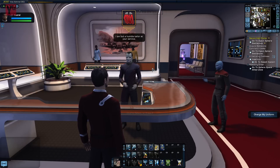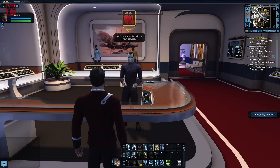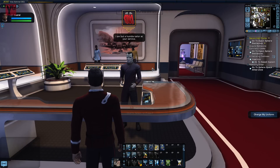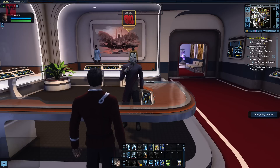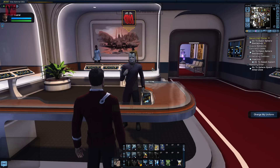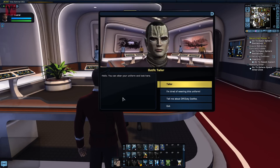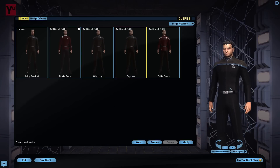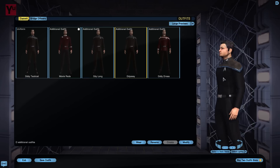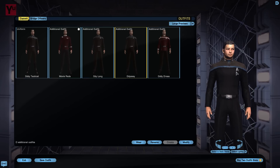I mentioned in the last episode that the Odyssey uniform was now free of charge to all players. As it happens, it's now also the default for new captains as well as bridge officers, and there are a couple of variants that are freely available, so let's start with the tailor for this episode. We have the basic Odyssey uniform — this is the one that's been the fleet uniform prior to 9.5 and is now freely available.